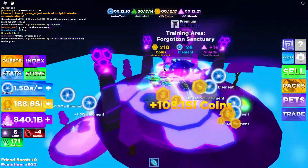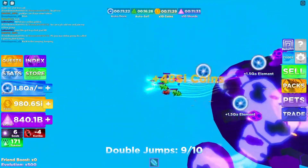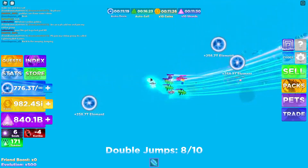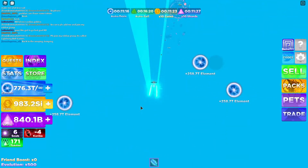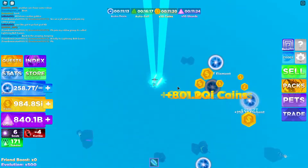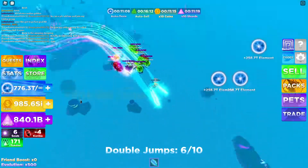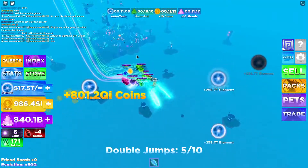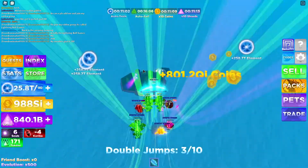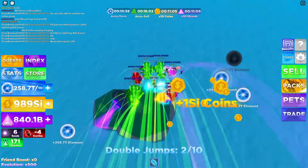Look at how cool it is — it's a secret training area with all these pillars. I did test it and you can actually do this from the green island. What you have to do is conserve your jumps, then use a few of them to get across. Over here you'll see a secret island I'll show you in a minute. You have to get pretty far to the bottom — there are turrets right there so be careful.